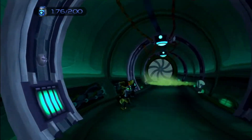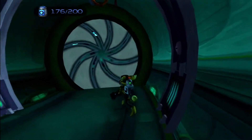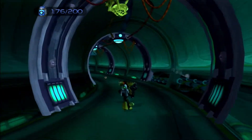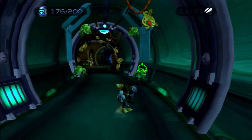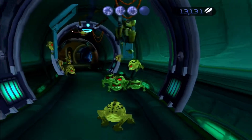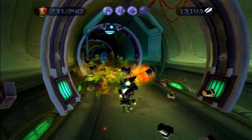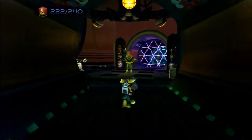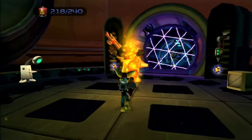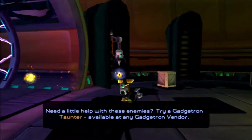Those pipes can really take away your nanotech quite easily — they can easily catch Ratchet off guard. Okay, we've got some more of these horrible creatures. I'm going to use the flamethrower, not the blaster. That's right, burn to death. I'm going to burn this guy as well. Need a little help with these enemies? Try a Gadgetron Tompter — available in Gadgetron vending machines.